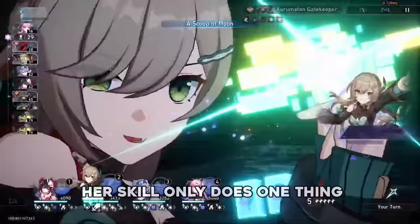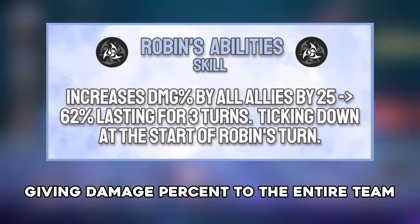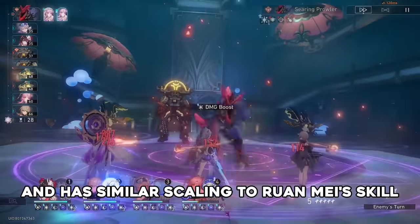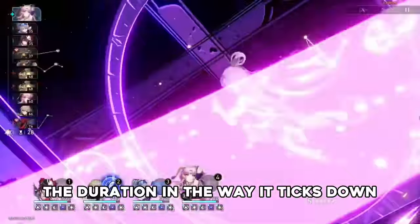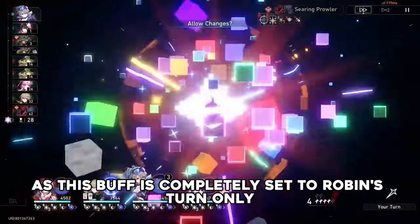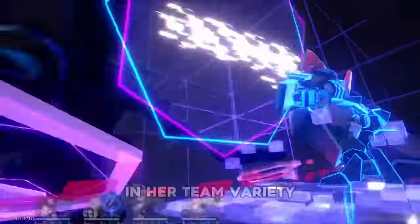Her skill only does one thing, but it is a really important one: giving damage percent to the entire team for a set duration. This buff scales with trace level and has similar scaling to Ruan Mei's skill on total value. The duration and the way it ticks down are also pretty much exactly the same as Ruan Mei's, as this buff is completely tied to Robin's turn only, meaning it's especially good for general quality of life and her team variety.